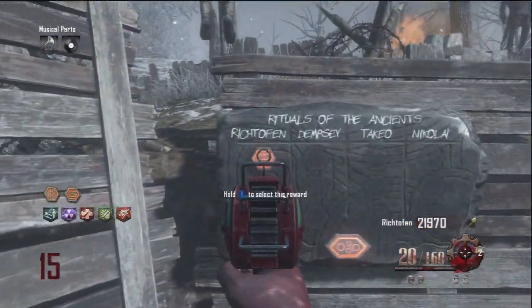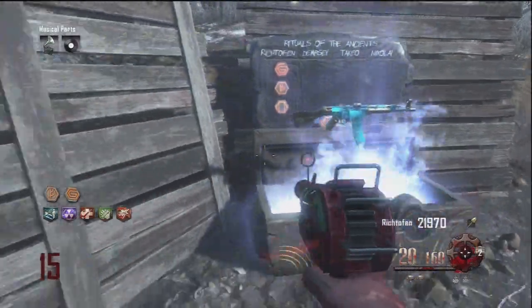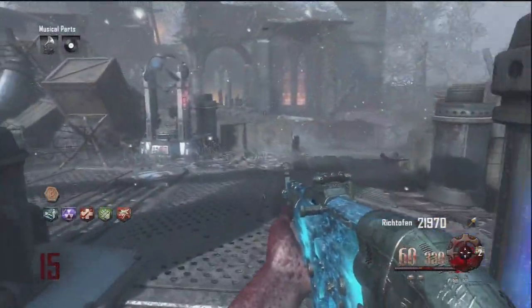This third one is to perform 115 zombie headshots and you get a Pack-a-Punched STG, which is pretty awesome. And those are the only four rewards you can get, including the thunder punch hands.